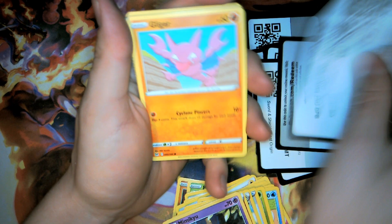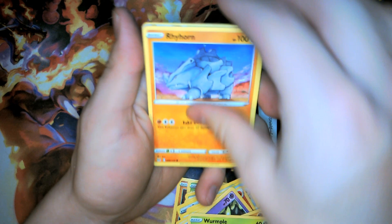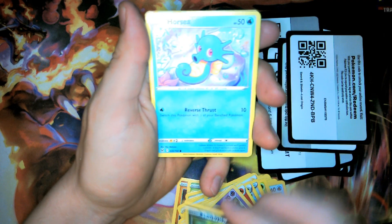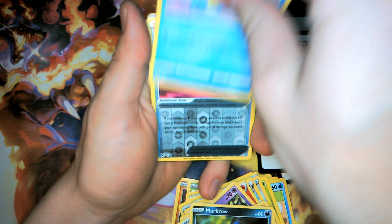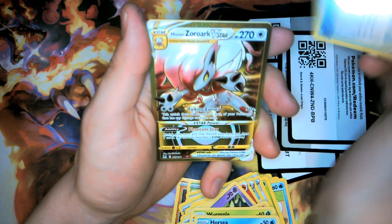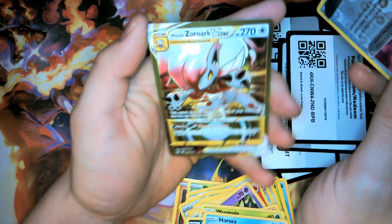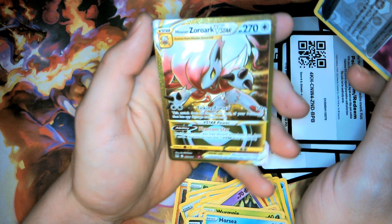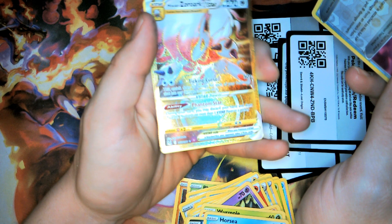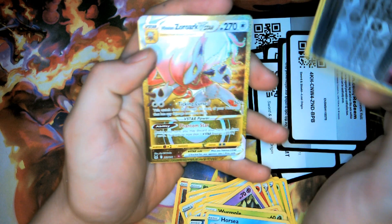We got your code card, Glameow, Rhyhorn, Murkrow, Horsea — and then we have a box of disasters — and then it looks like we got a V-Star! It is our Zoroark V-Star — nice! Zoroark is one of my favorite Pokémon. Nice, let's go — ending on a good note just like that. There are some pretty solid pulls out of here.